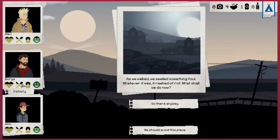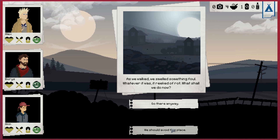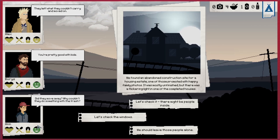Every time you go past the stamina and satiety - I have no idea why they don't just say hunger - those go down anyway. We'll avoid that place and move on. Our morale is high but stamina is quite low, we're going to need to rest for that.